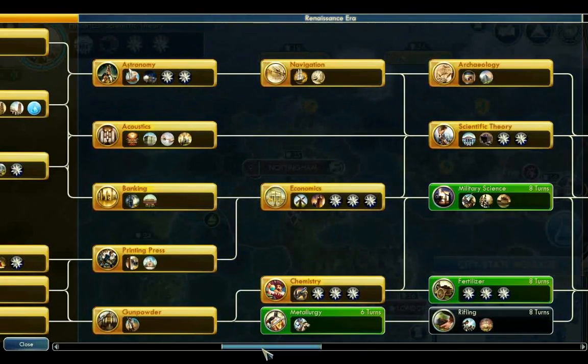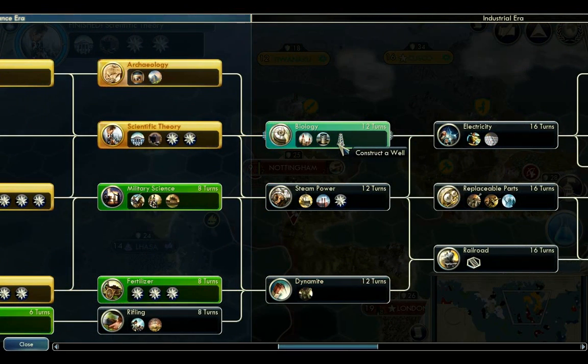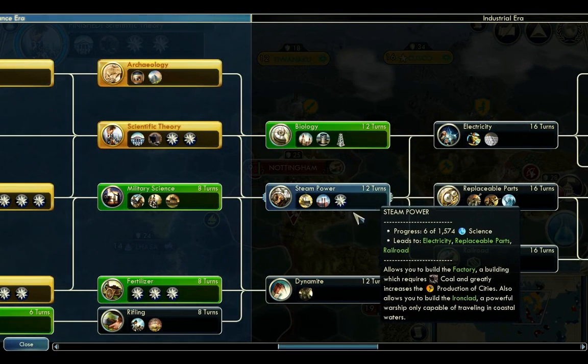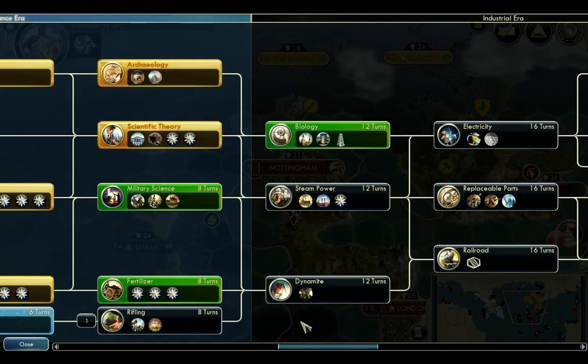Now I can actually choose what technology I'm going to research. I could go for biology, or steam power, or fertilizer — actually, rifling. Rifling is pretty decent just to make sure I can defend myself.